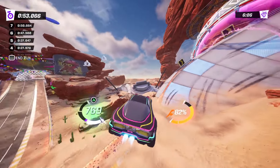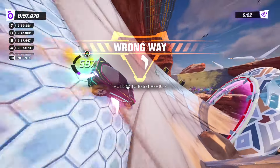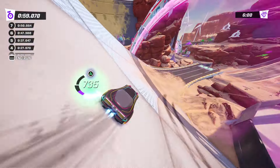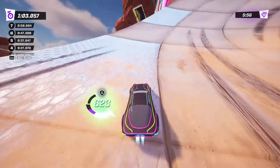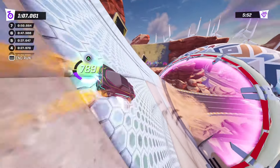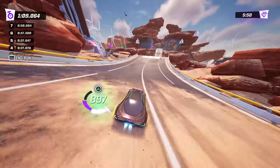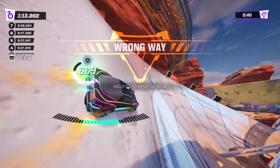As you hit these boosts, go over to the right and go backwards. You just keep going on this loop — that's it. You'll see the boost, come over here, flip right over, and go round and round for the full duration of the match. Straight ahead is the finish line, so we flip over and stay on this loop.